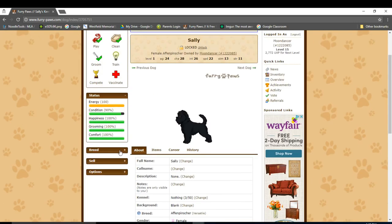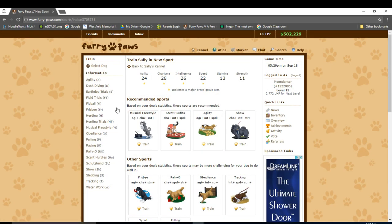So let's train Sally in a sport. In order to train her, you click this button. Sally's aptitude includes obedience, musical freestyle, and show. The recommended sports shown over here only match with your dog's base stats and don't actually depend on the aptitude. For example, Sally did not have an aptitude in agility, but it's still recommended. Anyway, let's train her in musical freestyle.